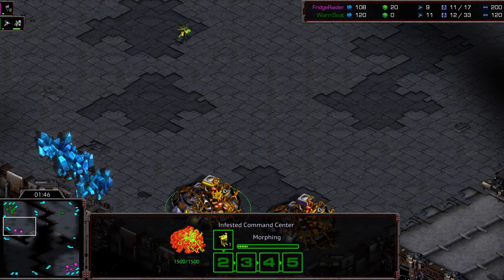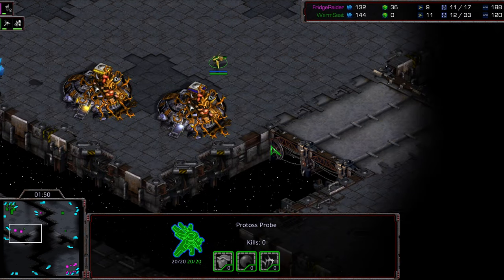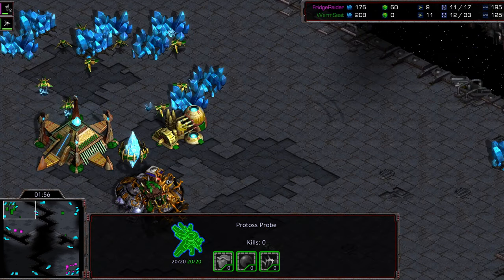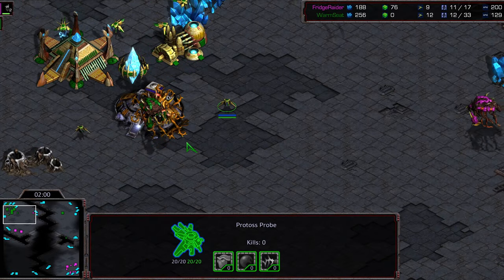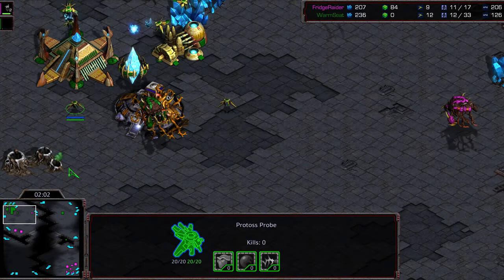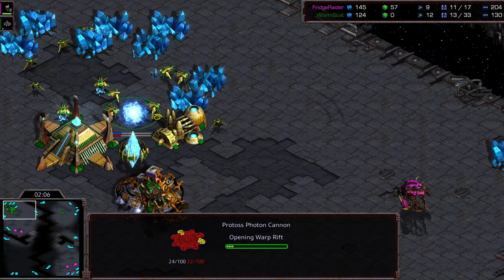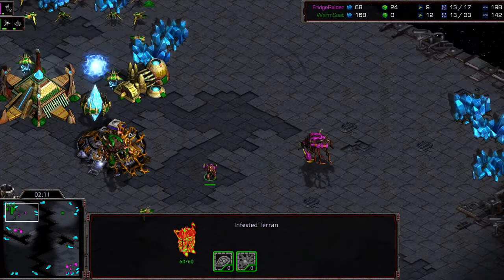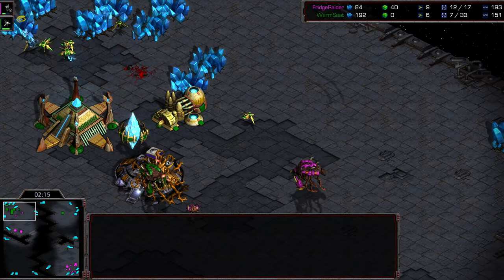Refrigerator creating two Infested Terrans heading south. Warm Seat spotting it immediately. Maybe if he got a cannon here and just started whaling on stuff, that might do something for him. The Forge is here — maybe if he could box himself into his base? This is looking like a Refrigerator win already. Photon Cannon warping in that back corner — we'll see how much protection it can provide. The first Infested Terran is already on its way into the probe line.